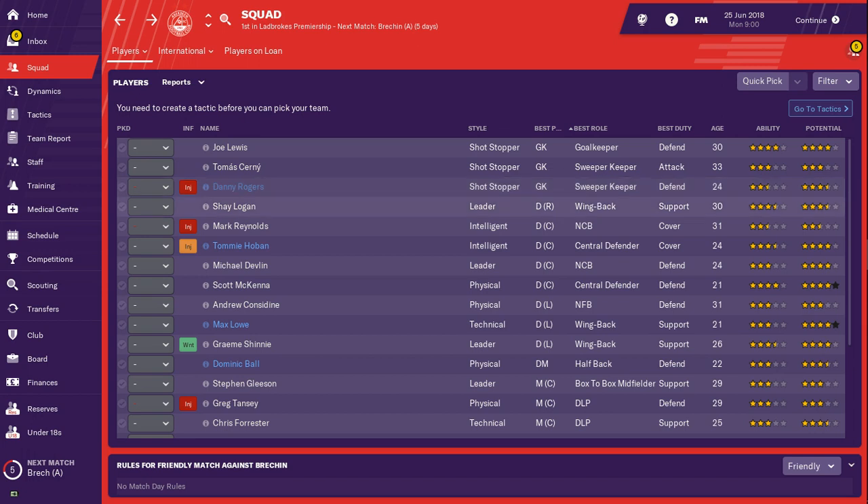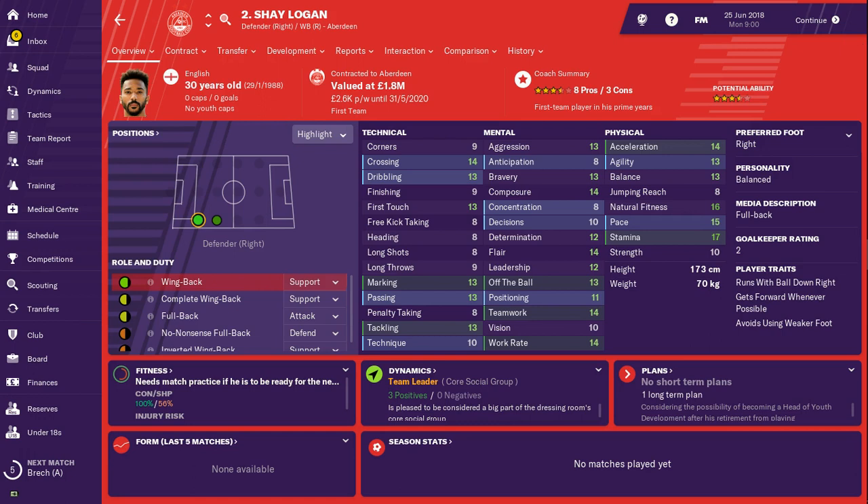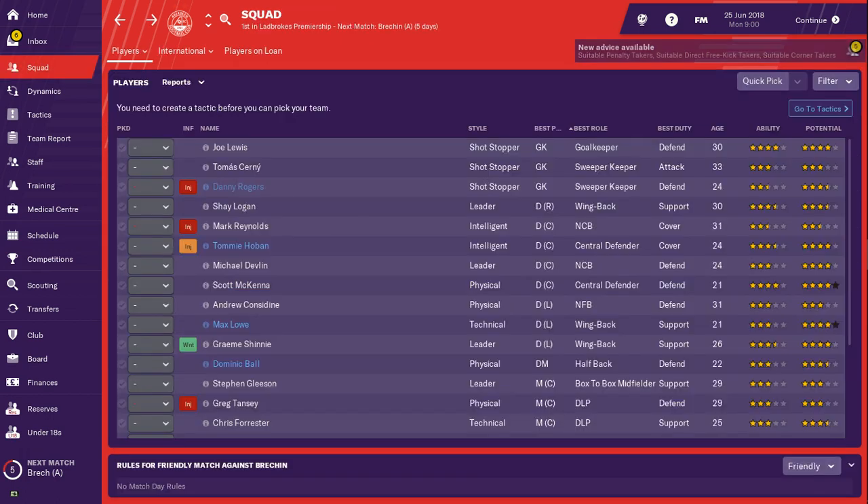Right-back position — they only seem to have one: Shea Logan. Very solid option, three-and-a-half-star ability, 30 years old, getting a bit older now. But Shea Logan's still a solid player when you see his stats — solid enough and decent. I don't think there's a need to improve on that position.